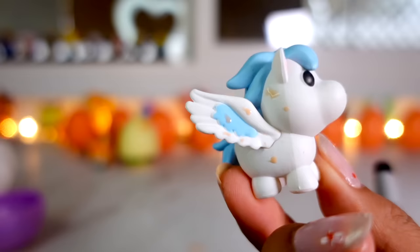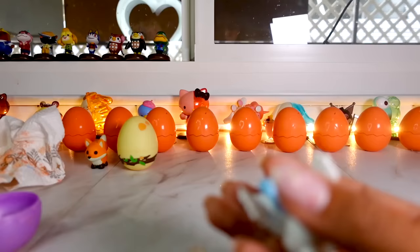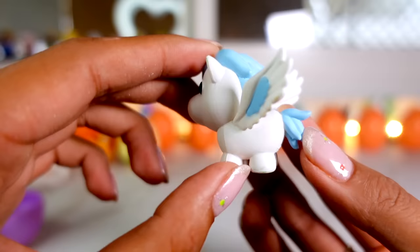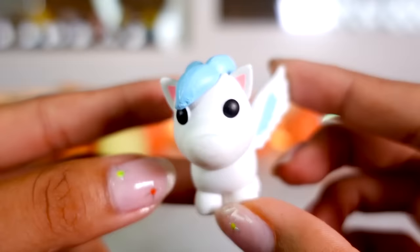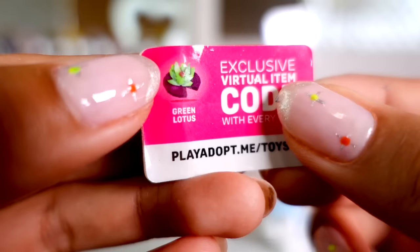It is a winged Pegasus! It is the legendary winged horse — we got the legendary winged horse! This winged horse is so rare, it's next to the golden dragon, so we got super lucky on this one. She is so beautiful. The winged horse is one of my favorites in Adopt Me. I'm thinking of naming her Marshmallow. The code that comes with the winged horse, if you redeem it, you will receive a green lotus.